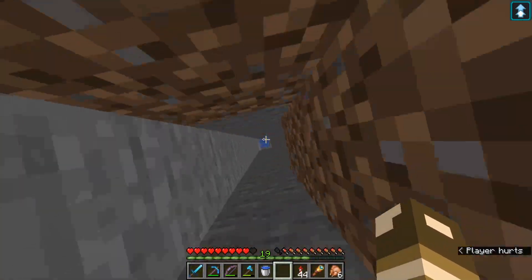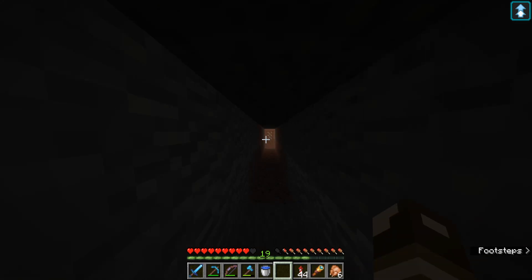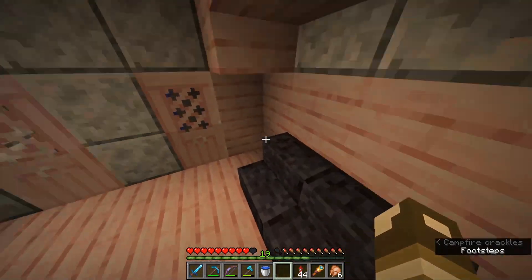Secret thing number two is the problem hole in the problem room. The problem hole is just a little hole you can fall down really fast and go to the problem room, where you can sit next to this fire and think about your life choices, and then use a secret exit to get away discreetly.